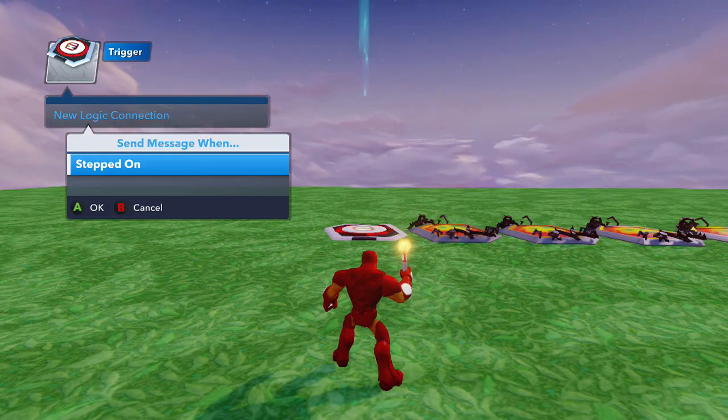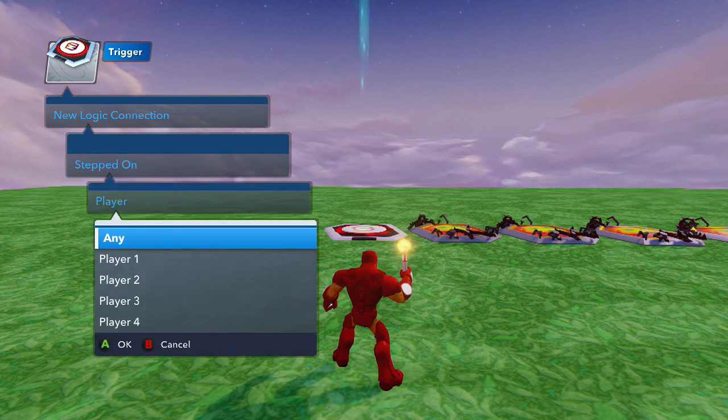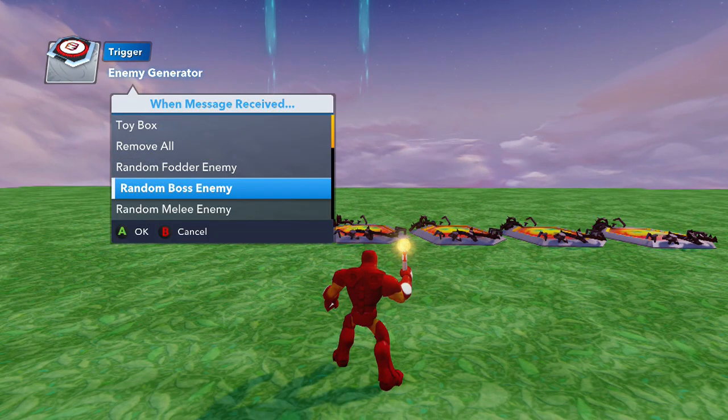What you want to do is just add a new logic connection from the trigger. Make sure you do 'set on by a player,' because if an enemy accidentally spawns on it you've got yourself stuck. Then go to the first enemy generator — do a boss enemy, it seems to give you more XP and they all die the same. So just do random boss enemy.